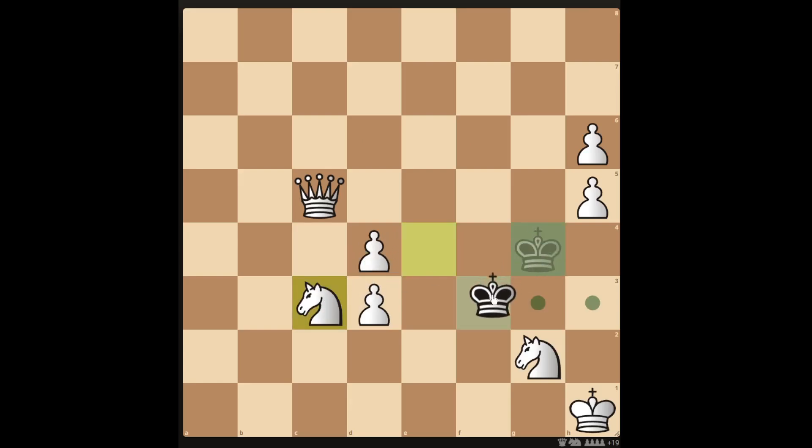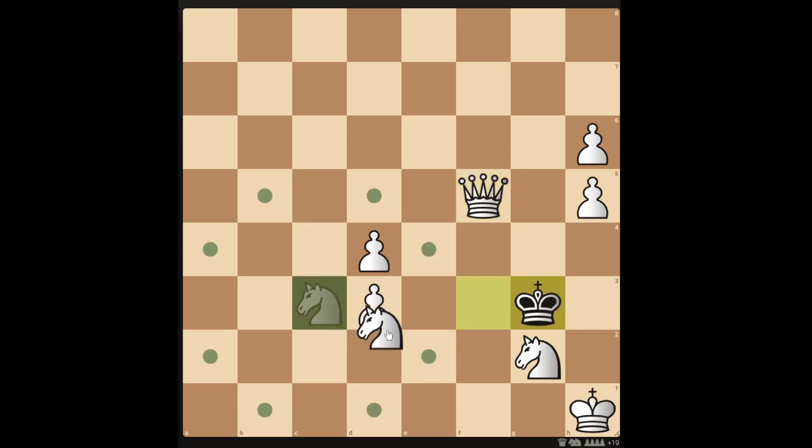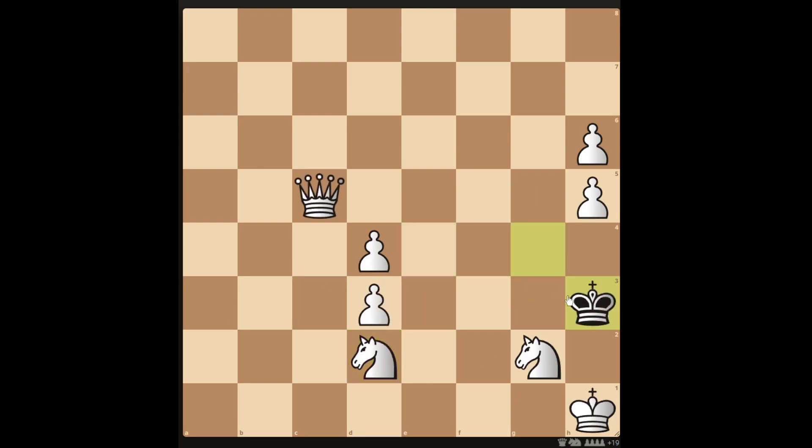If you move the knight to c3, the king can move to f3. You can then come in and check with the queen, but the king still has an escape square, so you can only checkmate in 3, not 2. There's another checkmate in 3 if you move the knight to d2 — the king can move to h3, you can move in and check with the queen, but the king can escape, and then another queen move checkmates in 3.